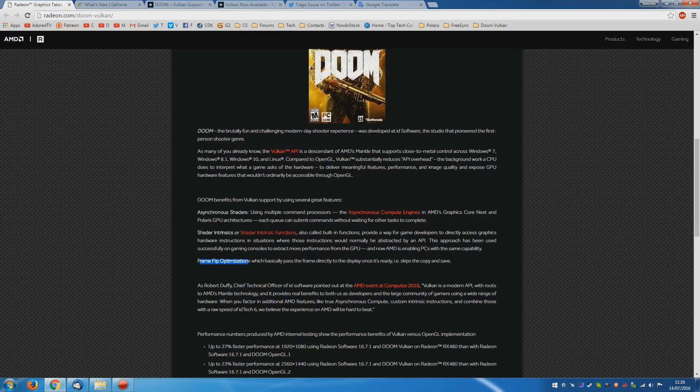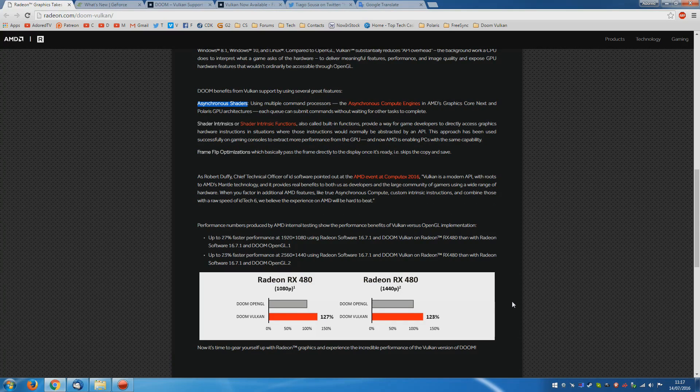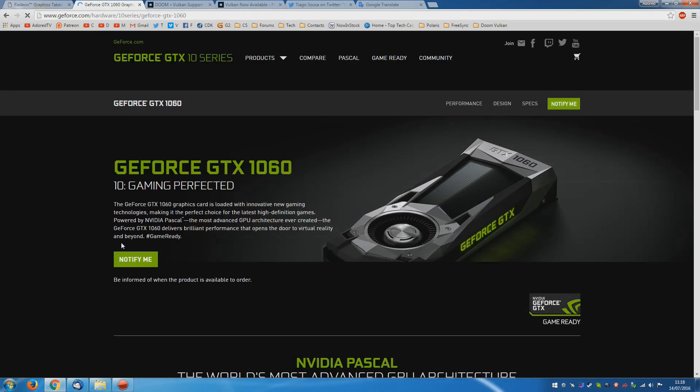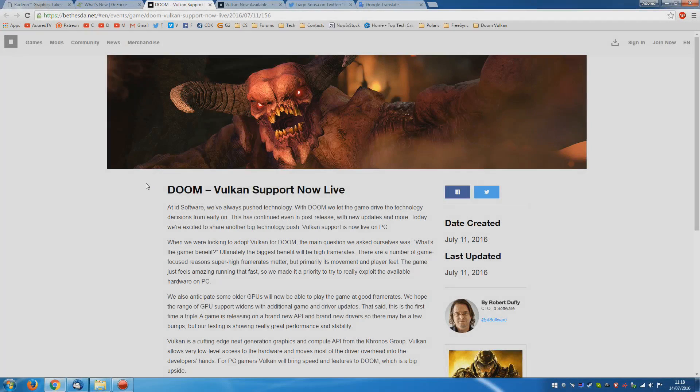The final feature is a frame flip optimization, which basically passes the frame directly to the display once it's ready — it skips the copy and save. My guess is that all of these together maybe contribute a few percent, but none in particular will be worth an awful lot, apart from perhaps the asynchronous shaders, which could be pretty effective on certain cards. AMD is claiming a massive 27% uplift for the RX 480 at 1080p and 23% uplift at 1440p. I have benchmarked the hell out of the game, and you will find that these numbers are more than just a little bit conservative.